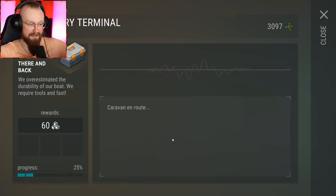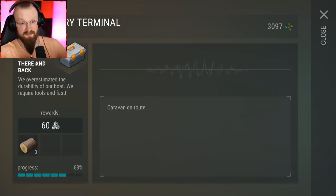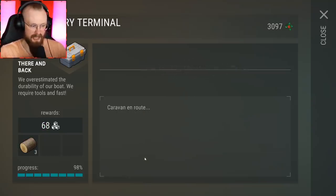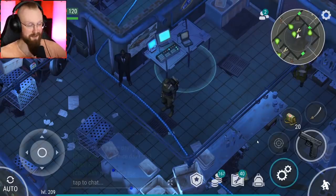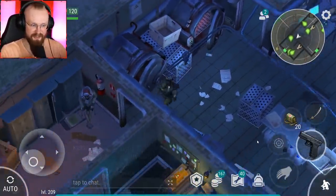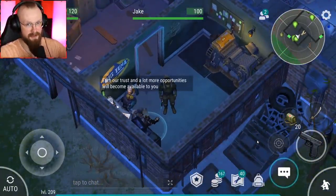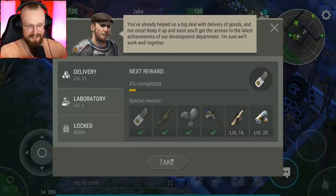I've gotten an ATV transmission from the delivery terminal just by delivering simple boxes. That's so insane - I'll throw the screenshot on screen. It was super unexpected. I was just doing some deliveries and boom, I've gotten that ATV transmission. It is totally possible to get it, and I've gotten so many screenshots of you guys getting that ATV transmission too - congrats to all of you.